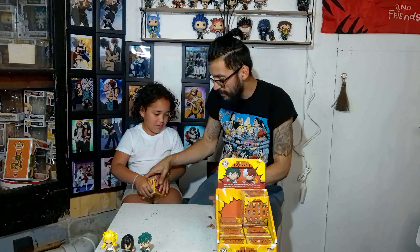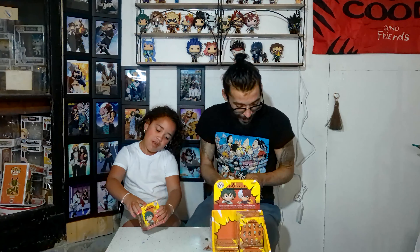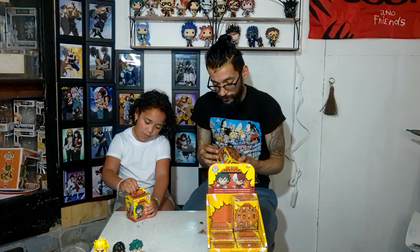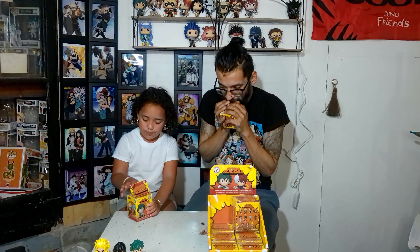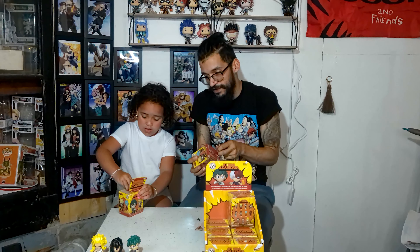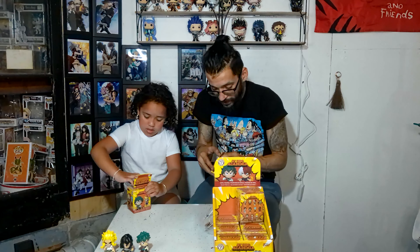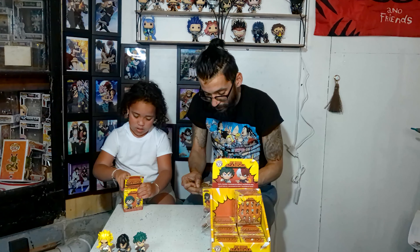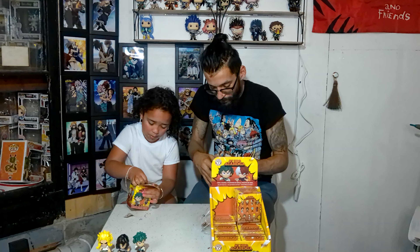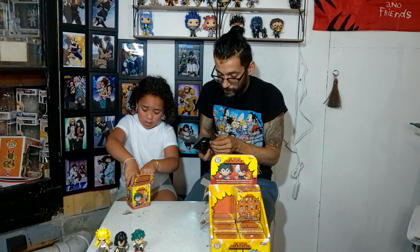All right, we got one — you want to try opening one so we can go a little faster? Let's see what character we got. The characters are listed right here on the back — you got Bakugo, Shoto, Deku, a whole bunch of characters. You gotta rip the plastic off, take the box off, but you're gonna need some help.